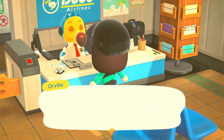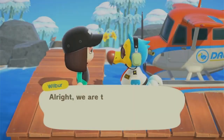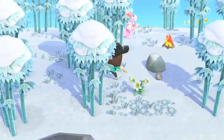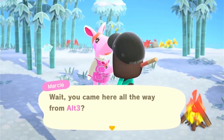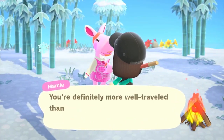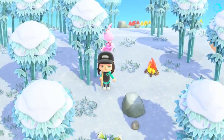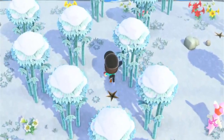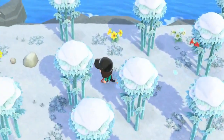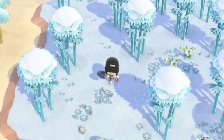Time for a new island! Let's go, Orville. We got Bamboo Island — I'm glad we emptied our pockets. We got Marcy! I think she's just a little bit too cute for what we want to do. I know we're not going to keep the villagers we're getting right now, but I just can't take her — she's just too cute. I'll just grab these bamboo shoots and head back to say goodbye to Marcy.